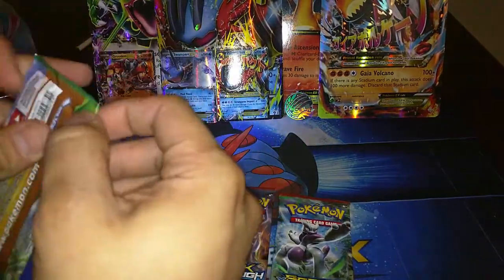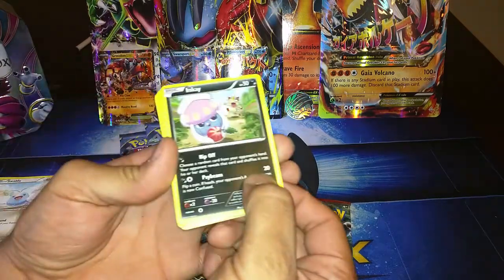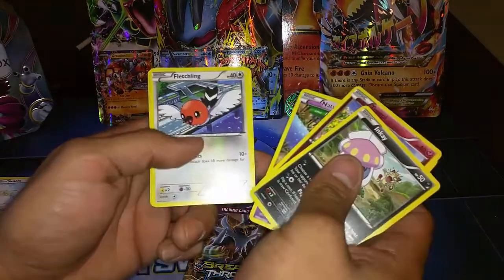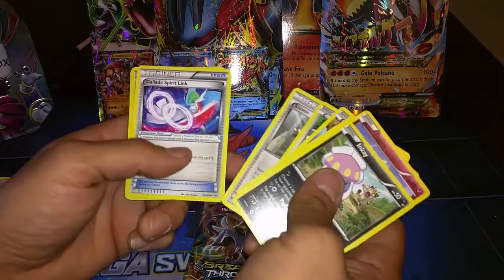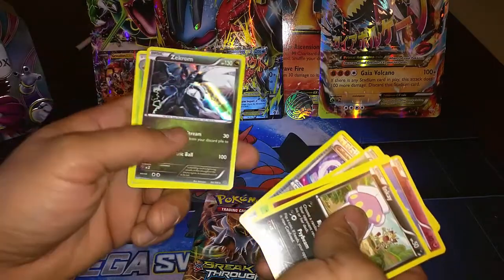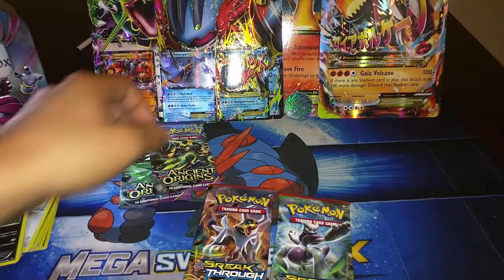Let's get on to the second Roaring Skies booster pack. Red actually has better luck with the Roaring Skies than I do — he managed to pull two Shaymins, one of which was actually a Full Art, which I was pretty excited about. So let's get on to this one. Got an Inkay, Togepi, Exeggcute, Natu, Fletchling, a Steven, Gallade Spirit Link, a Reverse Gallade Spirit Link, and a Zekrom. Still coming at the end — weirdly enough.